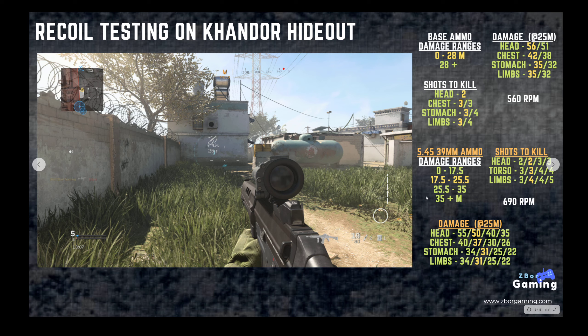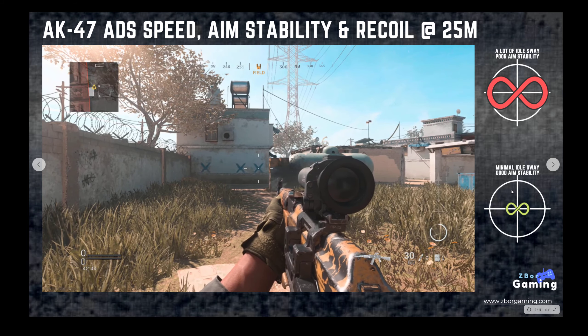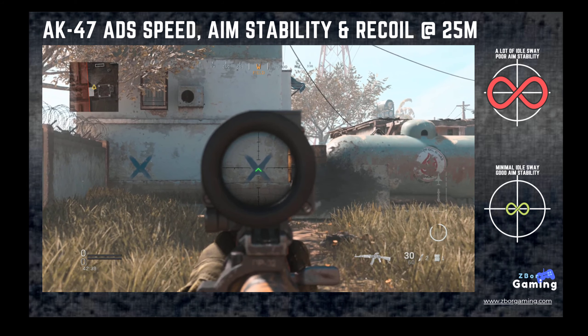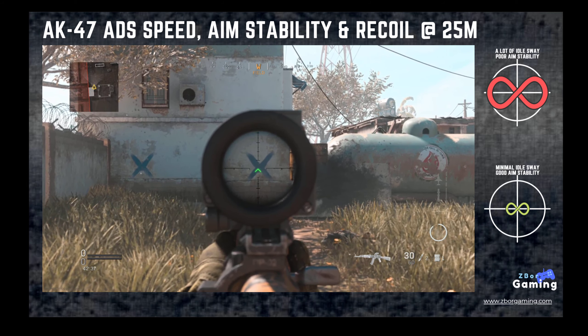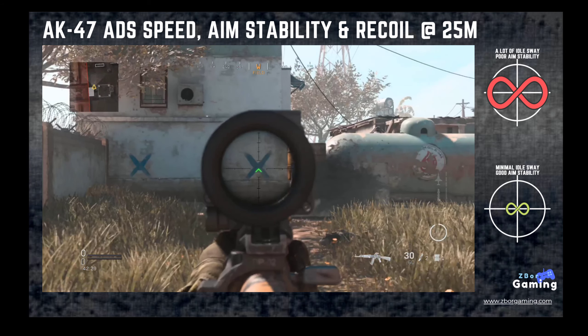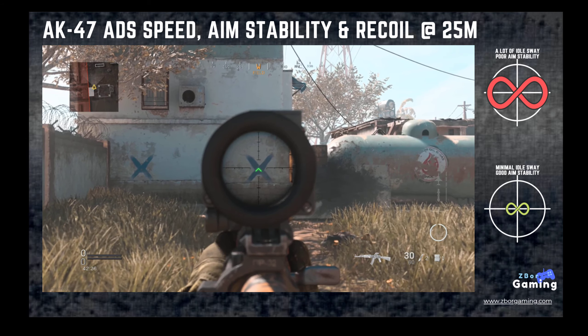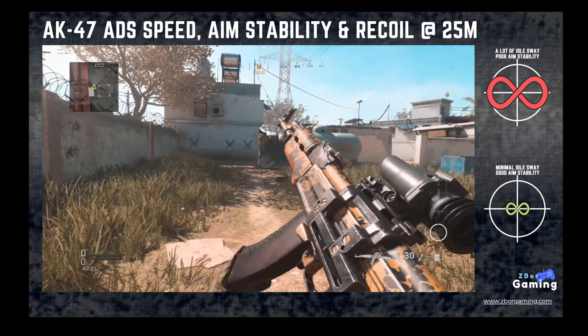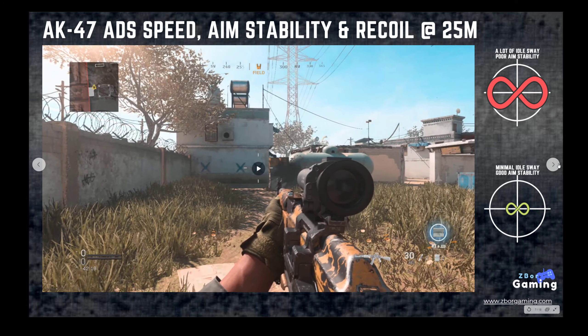For recoil testing, we did all of this on Kandor Hideout. Most of this data was covered on the prior screen, so feel free to pause and check that out. At 25 meters there isn't a whole lot of idle sway — you can see it's quite slow. I have the VLK 3.0X optic on here, which adds about a frame to ADS speed. You can see the recoil pattern has that strong vertical recoil kick, which we'll look at in more detail.